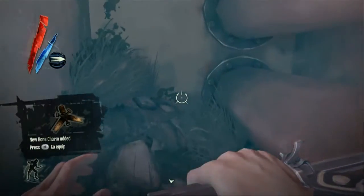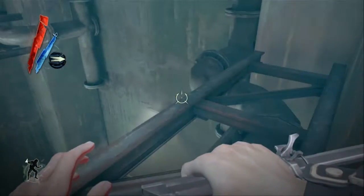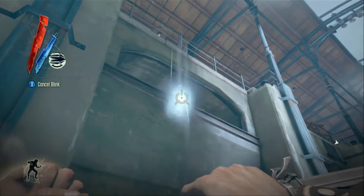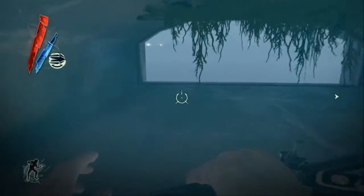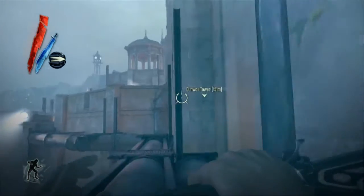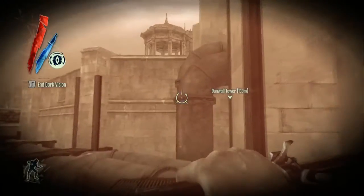Once you get out of that tunnel, jump onto this little catwalk. If you turn around and look up to the left, there is a little cubbyhole you can jump into with a group of pipes on the other side. Follow those pipes until you see a couple of big pipes that look like the outside of a stairwell, then jump up to the top of those.